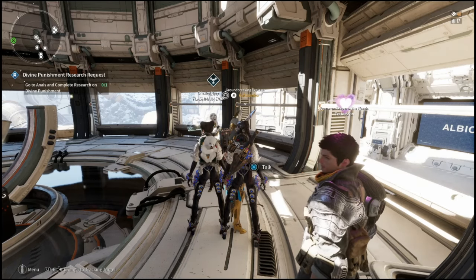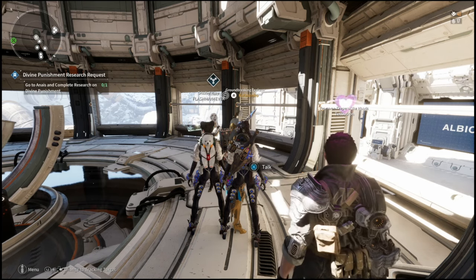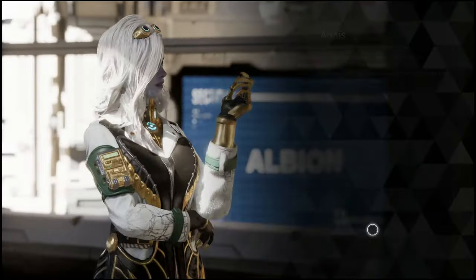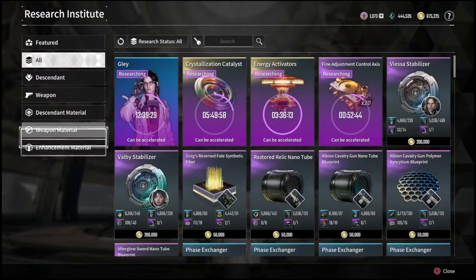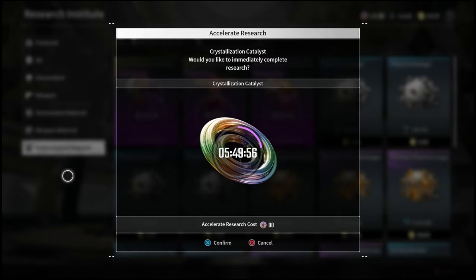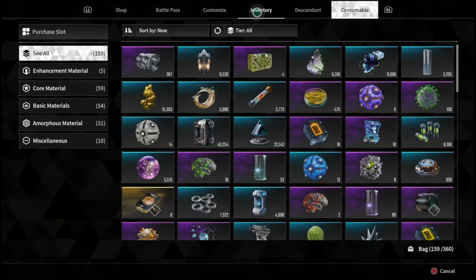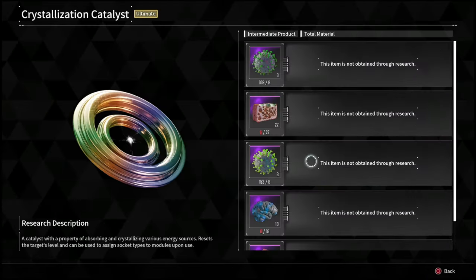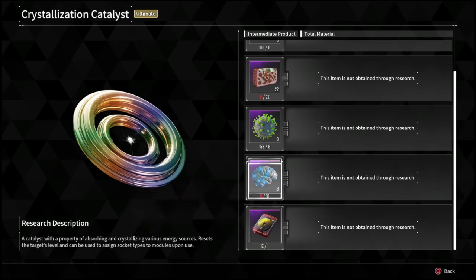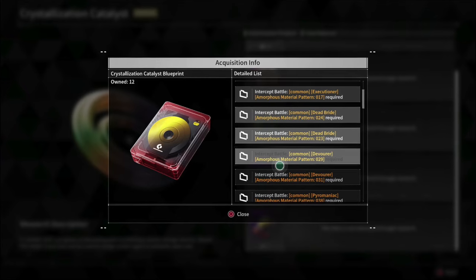What is going on everyone, Guiding Light here. In this video I'm going to show you guys the best method to farm out the most crystallization catalysts. In this game you're going to need quite a few of these catalysts — I've crafted about 12 to 15 of them so far in as little as the first week. They updated the process and made these a bit easier to get, and I'm going to show you exactly how you can farm them out extremely quickly.